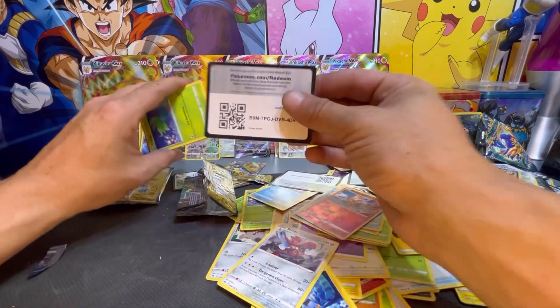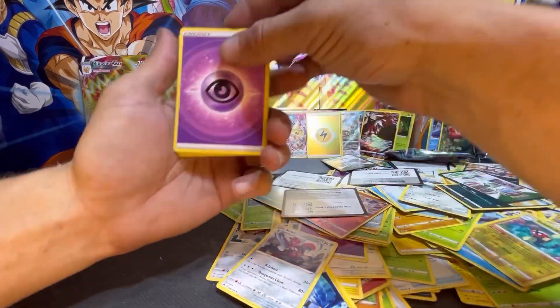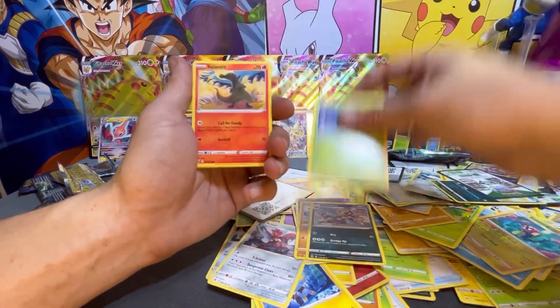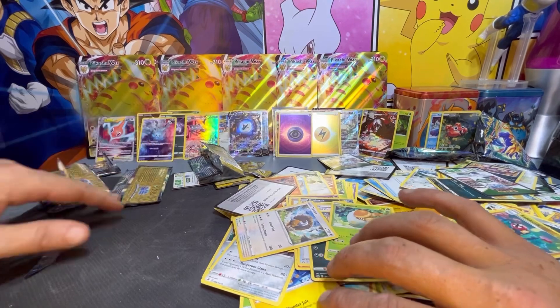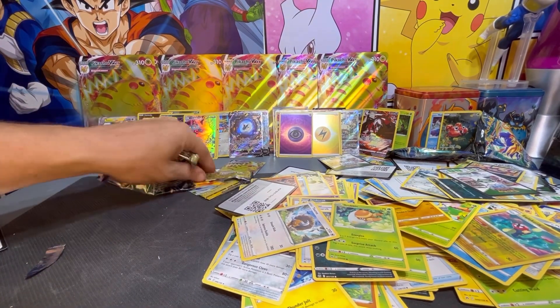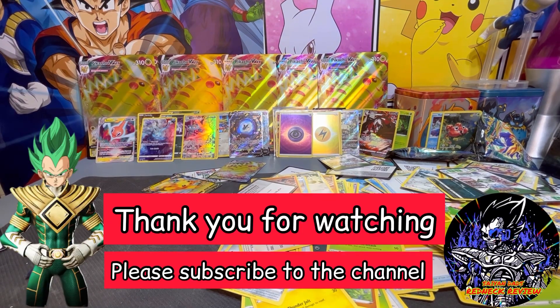There's your last code card. Pack trick from the back to the front — started off with a Psychic Energy, Solrock. This pack has about the same layout as the last one — Grubbin, and a Psychic Energy holo! A hollow Psychic Energy. I've never pulled one of these hollow energies before — these are my first, so let me know about them in the comments. This has been the Saying Dad's Redneck Review — thank you all for watching and I'm going to get this mess cleaned up. We'll catch you on the next one!